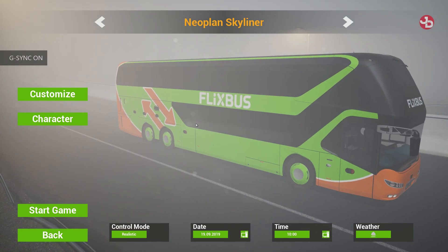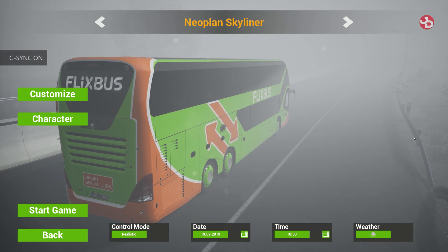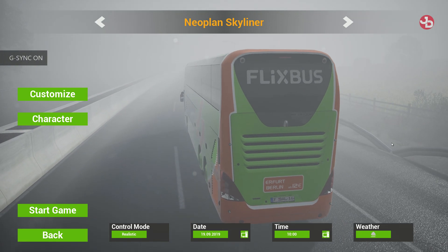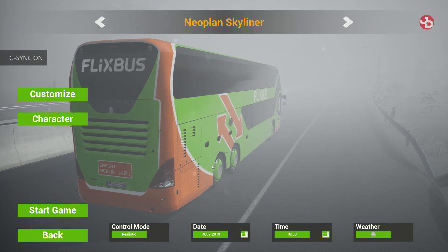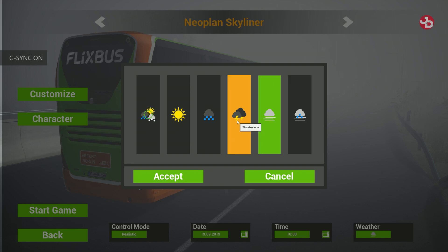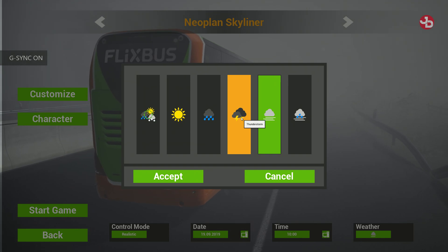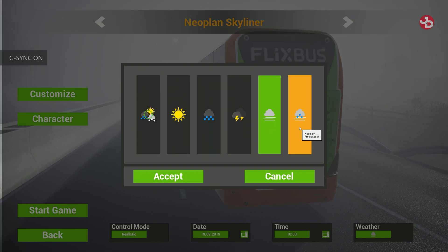Look at this guys — absolutely amazing, we've got fog, beautiful fog. I didn't show this in my previous video as I wanted to showcase a little tutorial packed with quick tips. So we've got fog, we have fog with rain, we have thunderstorms which is unlocked in a certain month, and as you can see we have no winter.